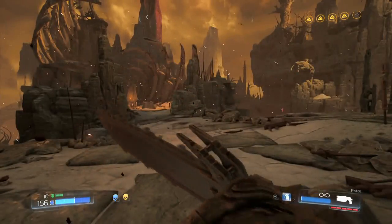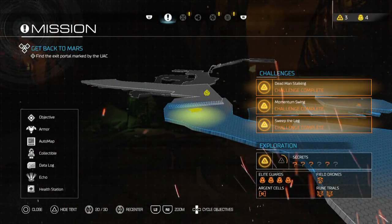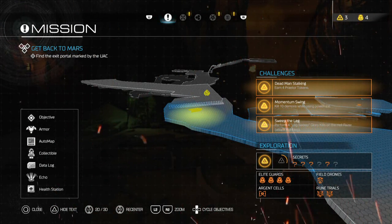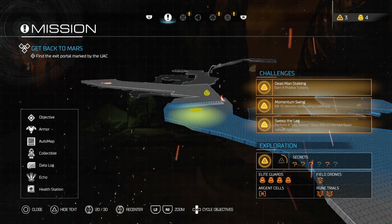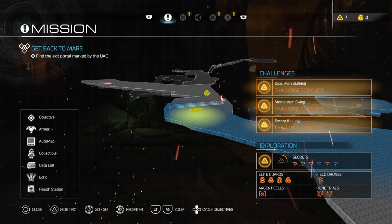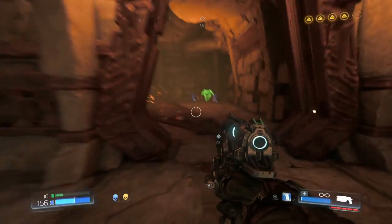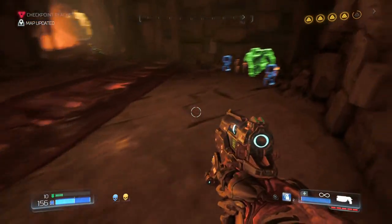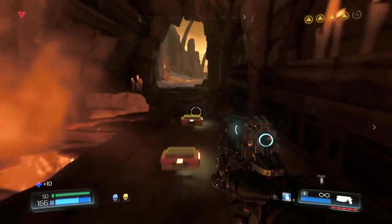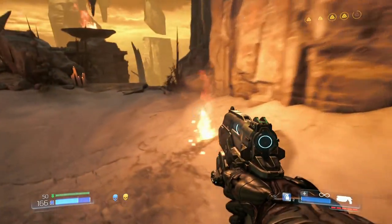Still haven't used a chainsaw — I think I manage my ammo pretty well so it's hard to justify it. On the bottom where it says exploration, I missed two secrets and that's almost all of that second upgrade we can get. We did pretty good last couple levels though — we were doing pretty bad on getting secrets before, so this one was a little better. Looks like this level is almost done.